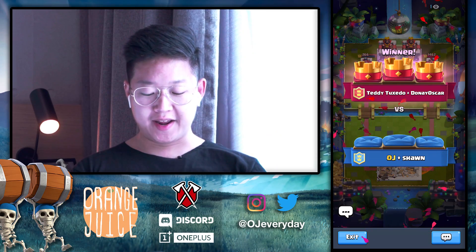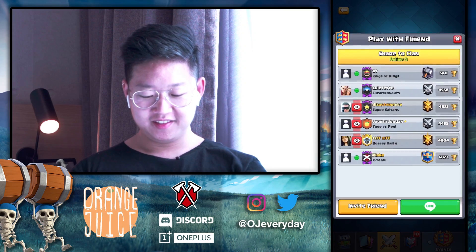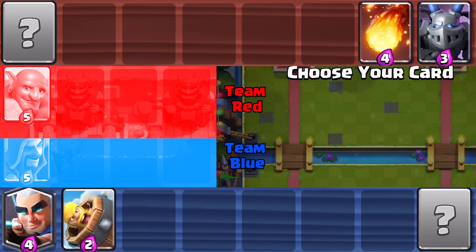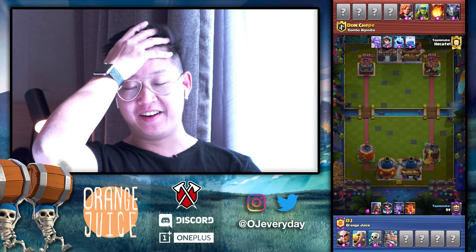Wait, that wasn't even my friend! Wait, what? Strategy number one: play with your friend. Magic archer, barbarian barrel, skeletons - I'm so out of it right now. I'm in Korea for the Brawl Stars World Finals and had no idea. I'm jet lagged and I can't believe I just played with a random - I was wondering why that barbarian barrel was on the wrong side!